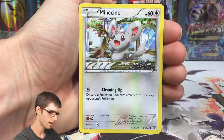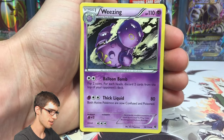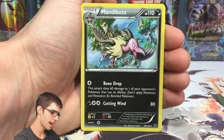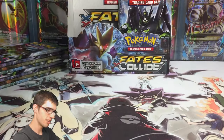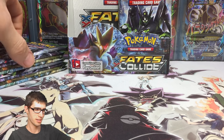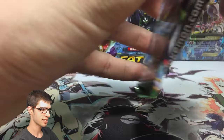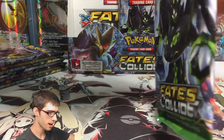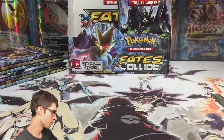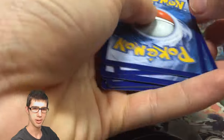Pack one gives us a Whismur, Chinchino, Vullaby, Larvitar, Koffing, Wheezing, Hawlucha, Chaos Tower, Minccino reverse, and a regular rare Mender Buzz. No first pack magic - in parts one, two, and now part three we have not gotten anything out of the first pack, which kind of sucks. But it just means we have to wait and see. I'm still waiting for that one glitch pack where we get something crazy.